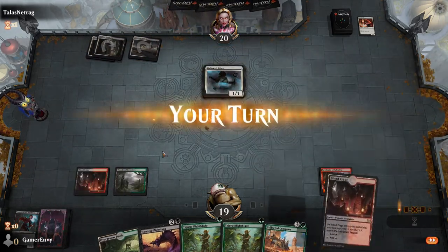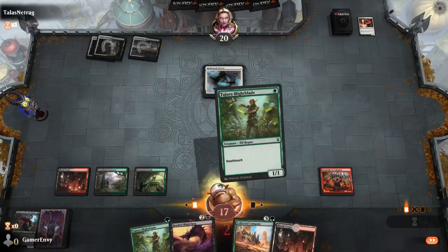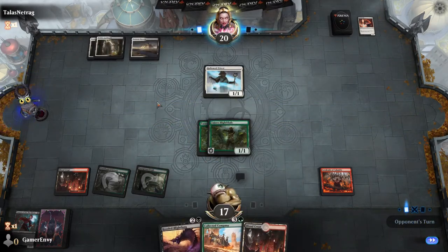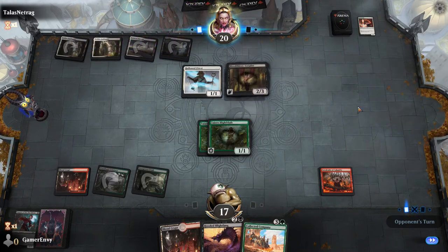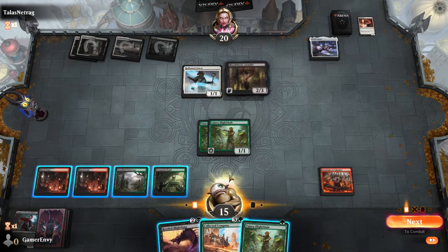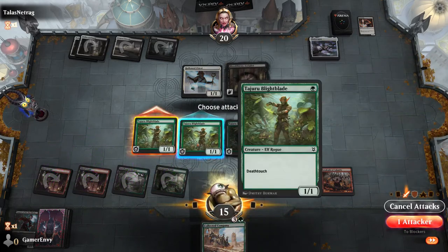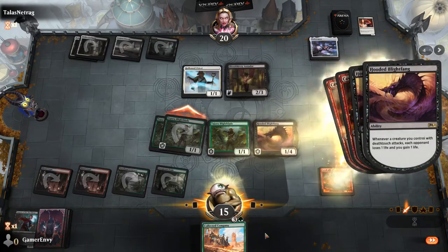Hollow Priest — also not a fun card to verse. Pay two life on this guy, play both of these, play this one, pay another land, Collected Company, and then play Hooded Blight Fang — that's the play. I'm going to pay the two life here, pay this one, play this one, play this one. Then we're going to go with two of these guys — that gives him Trample and Lifelink. Do some damage and next turn we can Collected Company and get more guys.